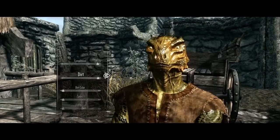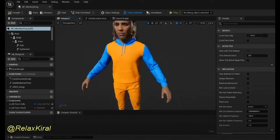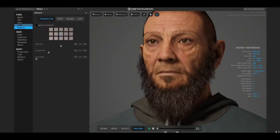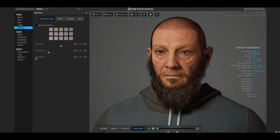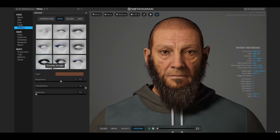MetaHuman is basically a character creator like in Skyrim, but you can export these characters and use them directly in Unreal Engine 5 to make games. This is just one tool that is going to help indie game developers like myself have the ability to create photorealistic games and allow bigger studios to spend more time on other aspects of their games.